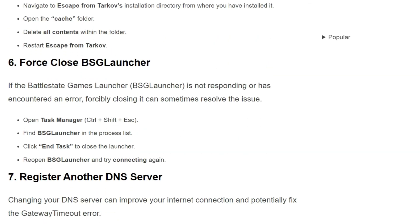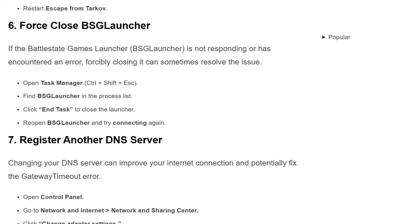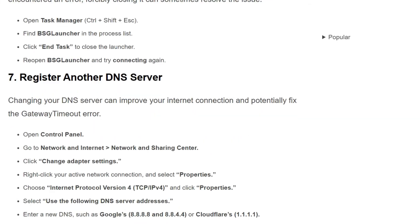The sixth solution is: force close the BSG launcher. If the Battle State Games launcher is not responding or has encountered an error, forcibly closing it can sometimes resolve the issue. First, open Task Manager with Ctrl+Shift+Esc, find the BSG launcher in the process list, and click End Task to close the launcher. Then re-open the BSG launcher and try to connect again.